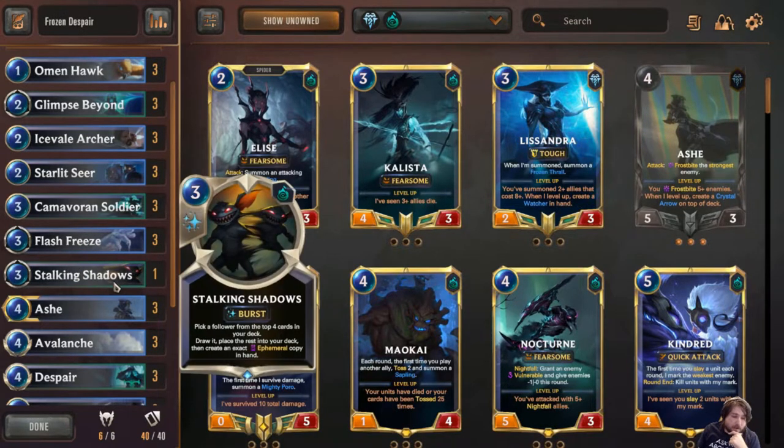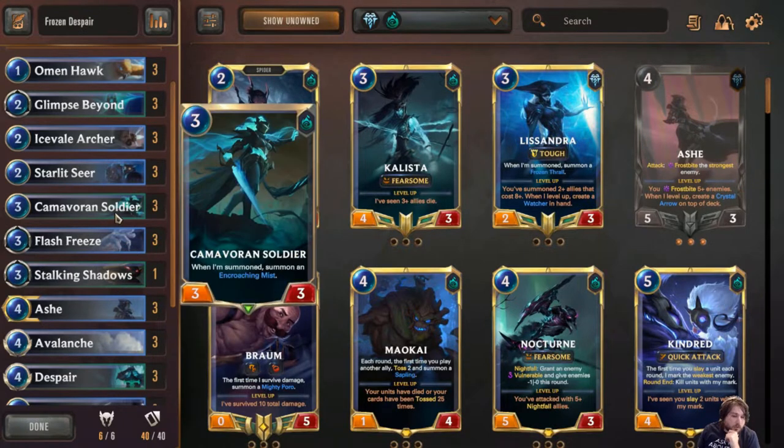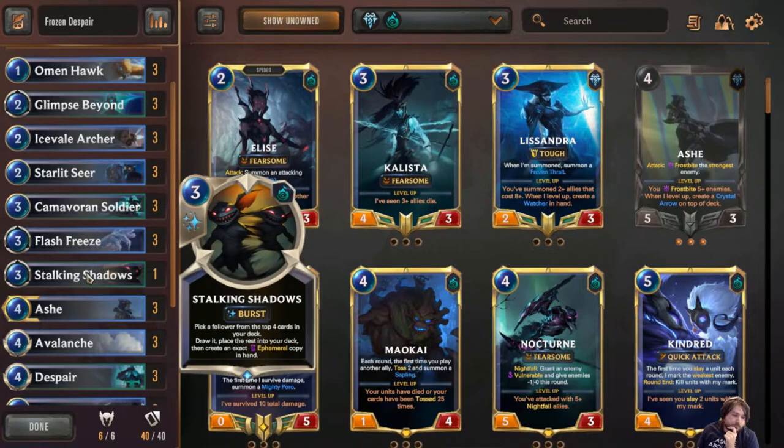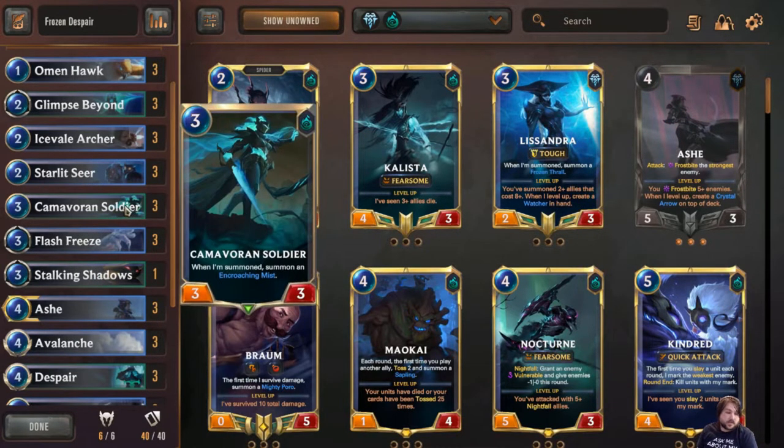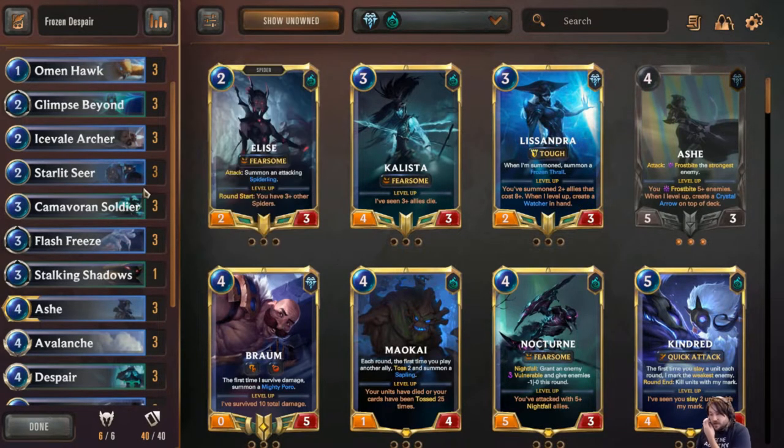We're running three of the Chem War Soldiers — the most important enabler for playing the Encroaching Mists and Viego. The Stalking Shadows give us a little bit more draw and extra copies of some of our more key threats, such as the Soldier. Hitting an extra Omen Hawk early in the game can actually be really strong.